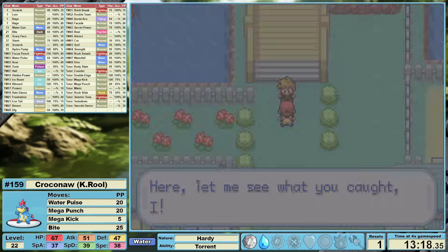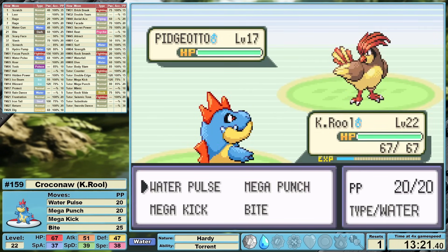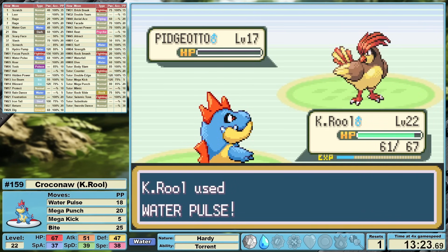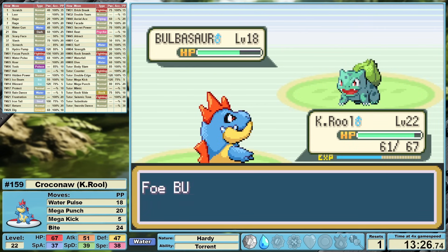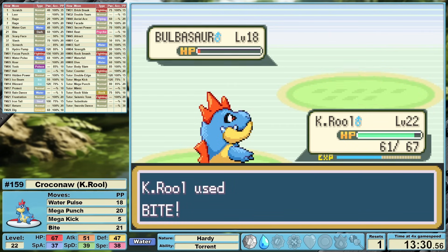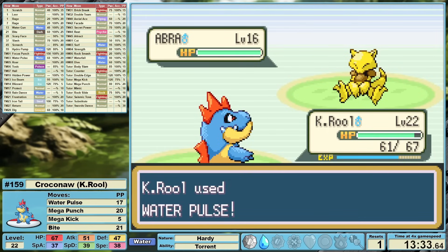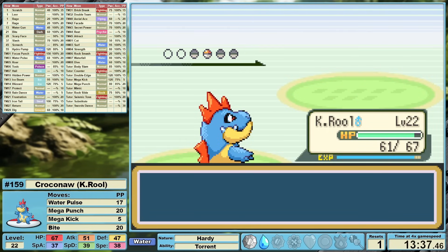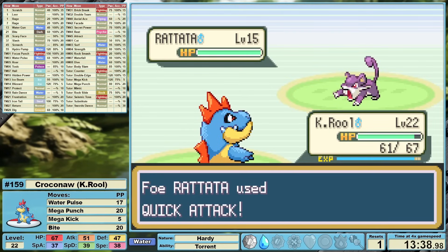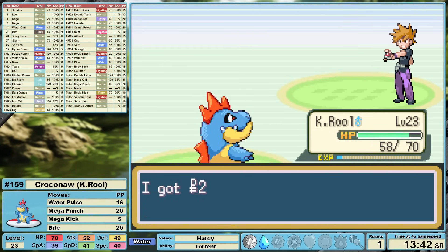I teach Water Pulse immediately before starting the Rival 2 encounter. One thing about K. Rool in comparison to our Chikorita and Cyndaquil runs is that any time our coverage becomes questionable, we already have another new answer available. Pidgeotto falls to Water Pulse and then Bulbasaur — we flinch him three times in a row. Amazing. Bulbasaur would have been the big threat in this battle with Sleep Powder, Leech Seed, and other lame tactics, but this time, not a problem. We clean up Rival 2 and have yet to encounter any significant roadblock.